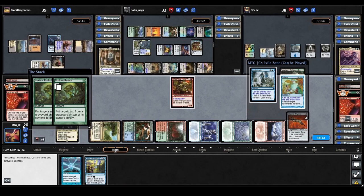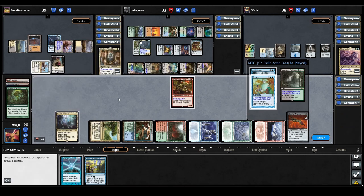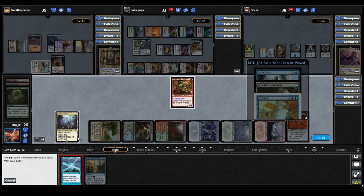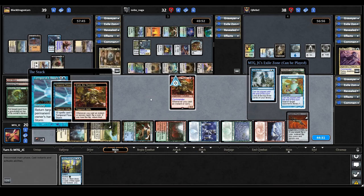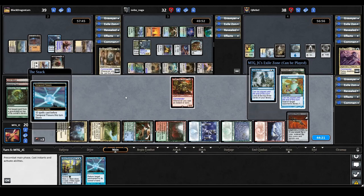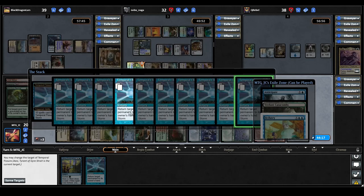We finally won both flips, going down to 20 life. Jeska's Will goes back on top of our library, which is really good news. Now we cast Temporal Fissure targeting AC as the first target, which also triggers Crark. We try to put it back into our hand — thankfully it goes back. We have a storm count of 10, which should be quite enough to slow them down. Let's start allocating all of these Temporal Fissure copies.